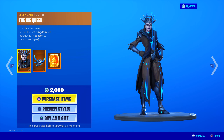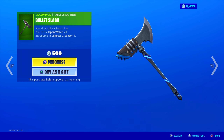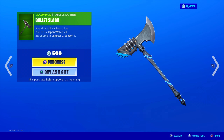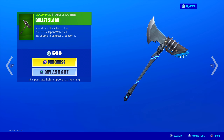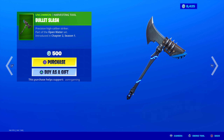Ice Springer is back today. The Bullet Slash harvesting tool is also back — Precision High Caliber Striker, introduced in Chapter 2 Season 1. No unique animation, sound is okay. I like the design the most though: it looks cool, like an axe with bullets on the back end. 500 V-Bucks is a steal.